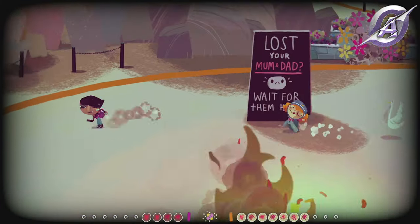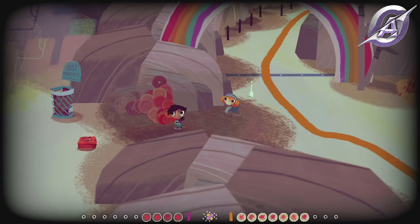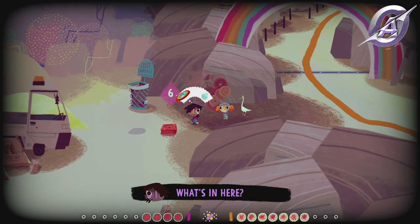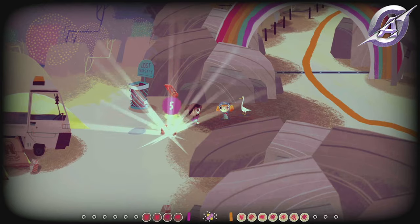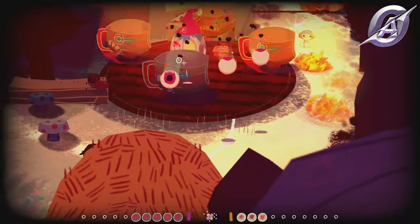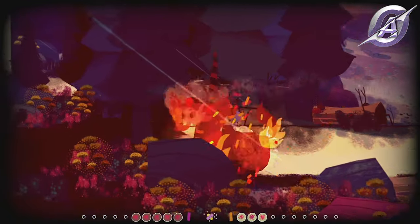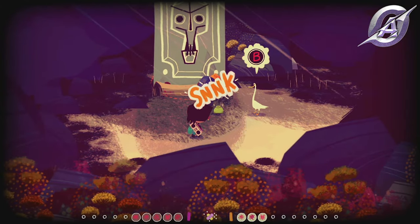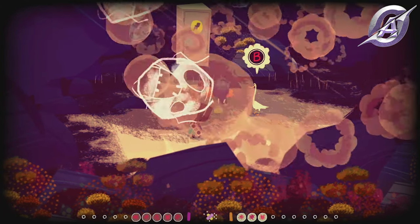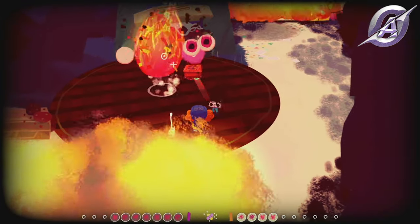After you get the balloon ability, go back from the lost and found house and find the next one. After the fight with the librarian mobs, going south, you will pass the treasure tin. In order to get it, continue south and then west to destroy the fuse box — this will stop the spinning of the machine. Return and take the tin.